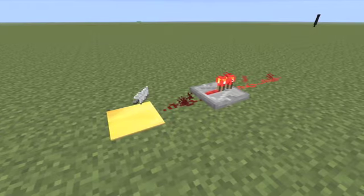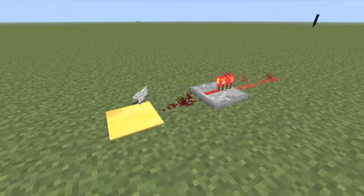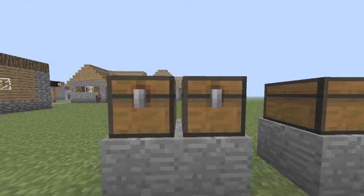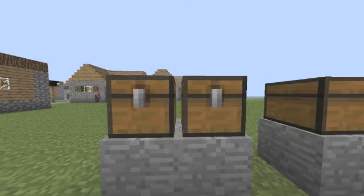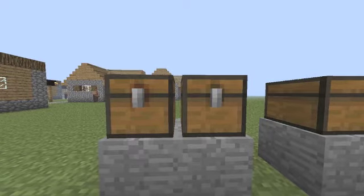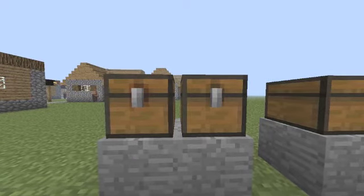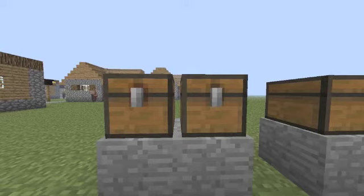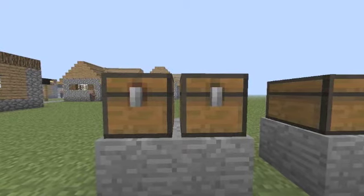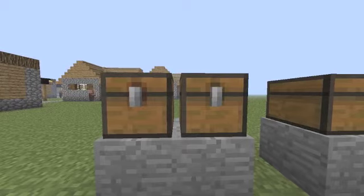There are now weighted pressure plates, which give out a redstone output that depends on how many items are on the pressure plate. There's also something called a trapped chest — when you open them, they give out a redstone output. They look a little different because around the latch there's a little bit of red. You can place them right beside a regular chest, which is handy.